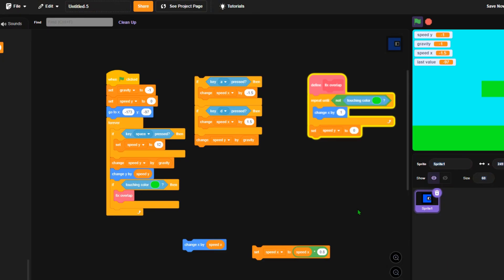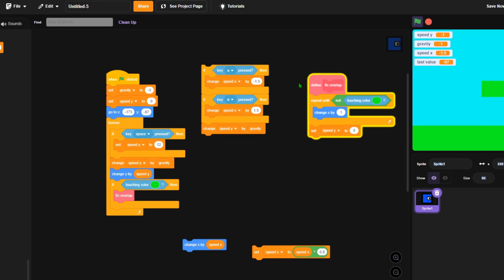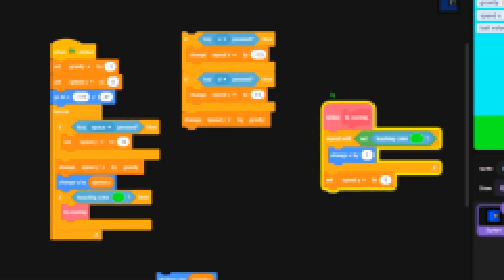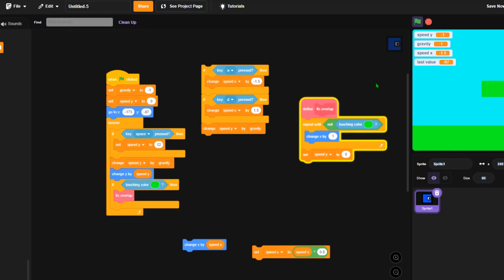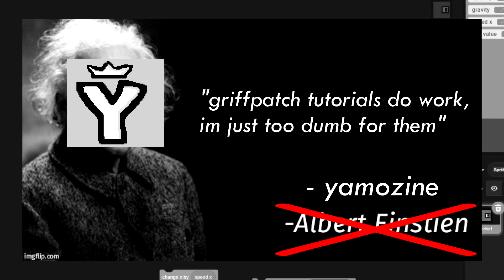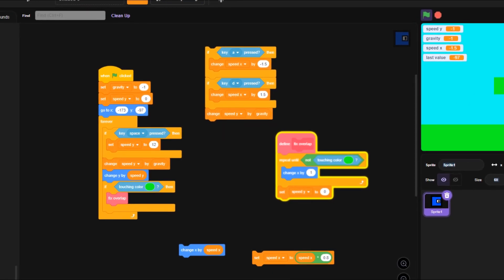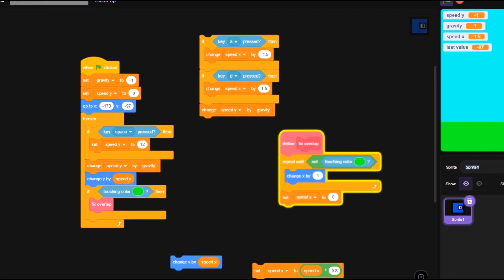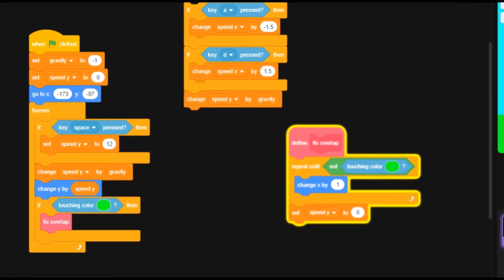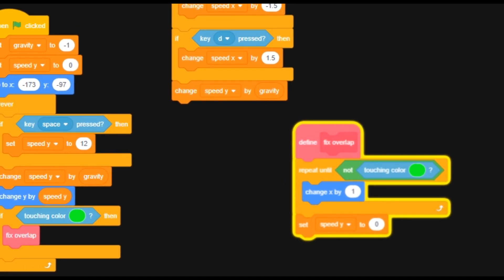Two hours later — for the past like 30 minutes I've been trying to work out the problem. I've been going backwards and forwards through the video, and for some reason my Scratch started to run on like 2 FPS. Basically, my conclusion would be: Griffpatch tutorials do work. I'm just too dumb for them. So if you want a part 2 where I actually finish the game and actually solve the problems I'm facing right now, let me know in the comments.